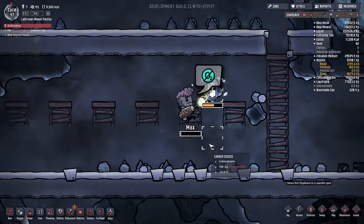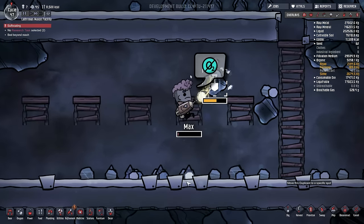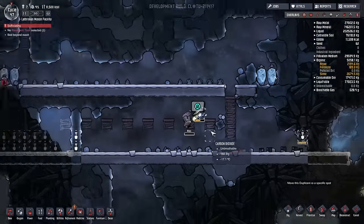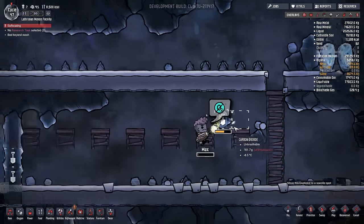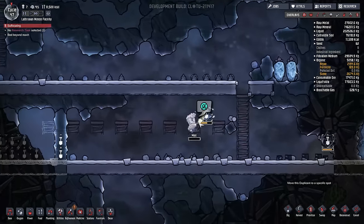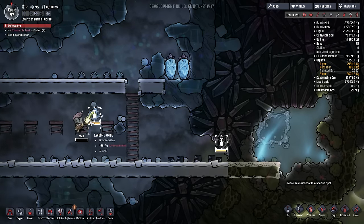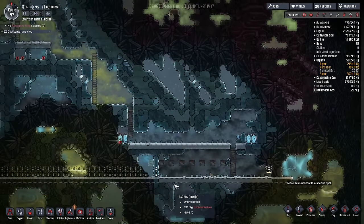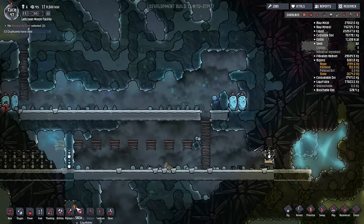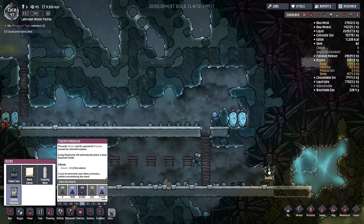I wasn't paying attention for maybe three seconds and Max has got himself stuck. Apparently he can't jump down from here and he's going to suffocate in this little carbon dioxide trap because he is a moron. And I'm going to put his tombstone in the steam geyser. Unless he survives. Max. Well then - Max is dead. We have lost our first one to general stupidity.